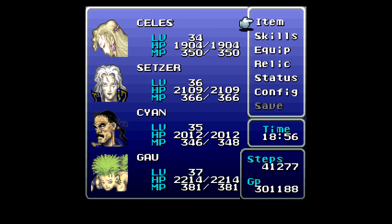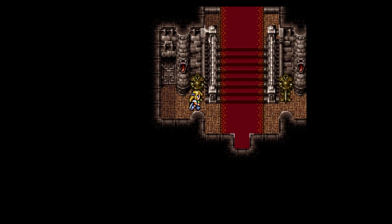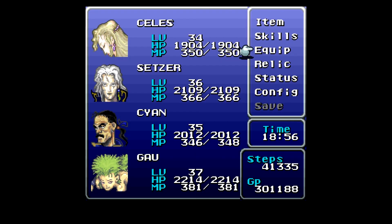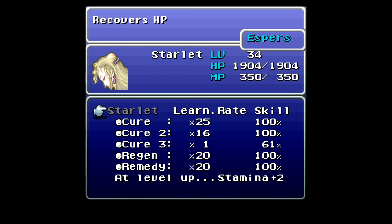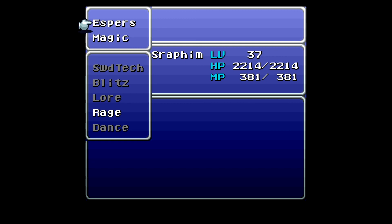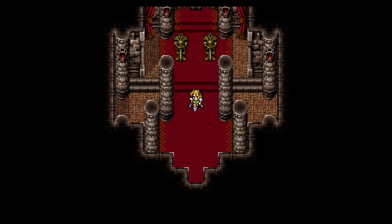That's a boost — and now we have a magicite to go get. Received the magicite Alexander. I should be missing marks 3, 4, 5, 6, 7, 8, and 11 more to get. What's Alexander teach? Pearl and Dispel at a fast rate — that's great. Celis is still working on Cure 3, I don't want to give that up. Gal is working on Seraphim and nearly finished — those will be some good spells for him to learn.